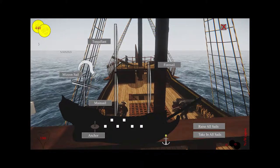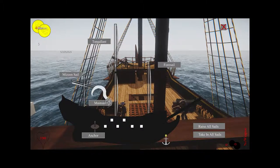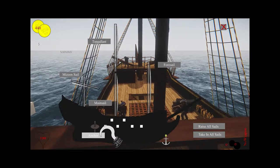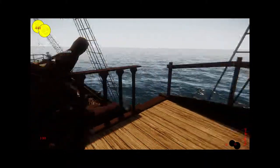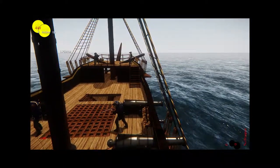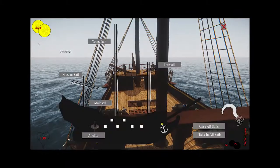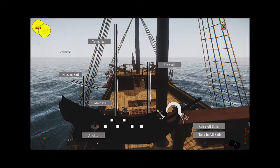The amount of crew determines how quickly the mizzen sail or the mainsail will raise and lower. Right now if you try clicking on anything, nothing will happen, because your anchor is still lowered and that is just holding you in place. If you raise the anchor it will take a few seconds — we have animations in place for all of these now. There is the animation in the HUD to show that your anchor is up.